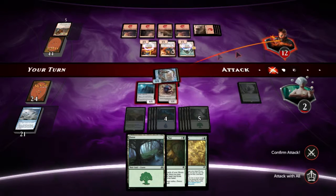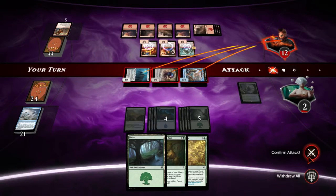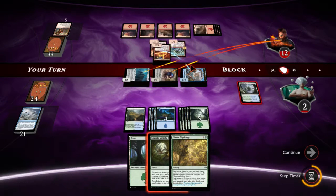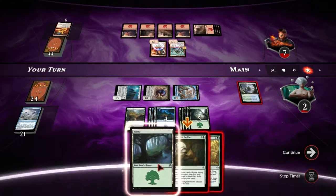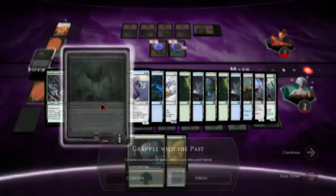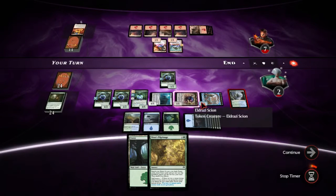Attacking with stuff is probably smart — maybe all the stuff. I think he has to block with two things — I mean he really only legitimately has to block with one thing, but I think he has to block with two. So we still have this land and this land to block. Grapple — Ishkanah! That's an insane draw. And we can still activate this land because we can sack this Scion, so it's still a blocker if we need it.